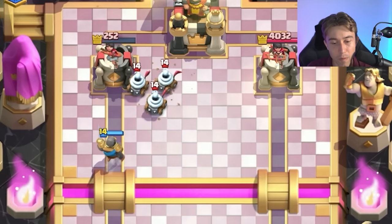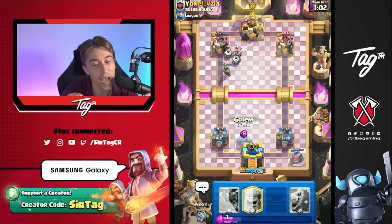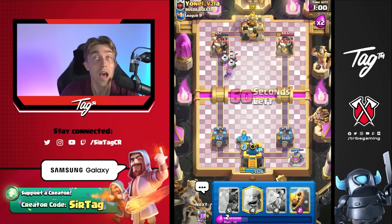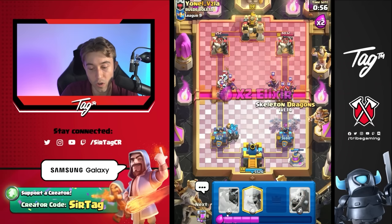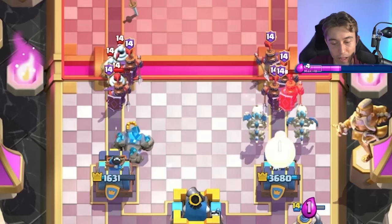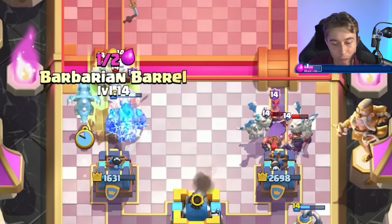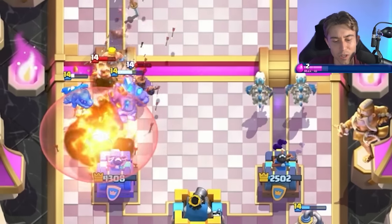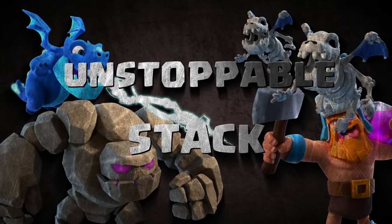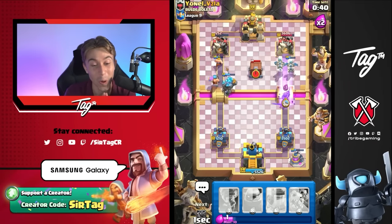We can go for an Electro Dragon or go Golem in the back. Every time I see Zappies and Rail Hogs are out of cycle, I like using my Golem to tank. Let's go Skeleton Dragons — that should kill all the Recruits on the right without us losing the tower. Then we go Electro Dragon and Barbarian Barrel. The Barrel's going to do a ton of splash damage, well worth it even if he Fireballs plus Arrows on top of Electro Dragon. I don't know if he can stop this — he also has to stop the Skeleton Dragons on the right.